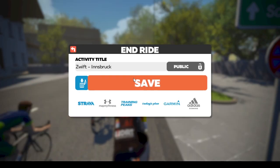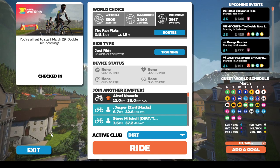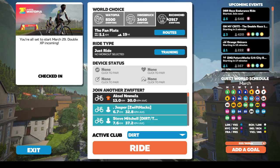I'm going to end ride and save it, or I can discard it. Either way, it pops me back to the home screen where I can now exit the game or I can pick another world and ride there.